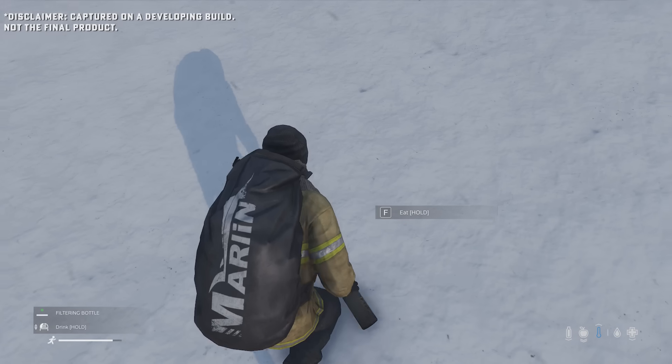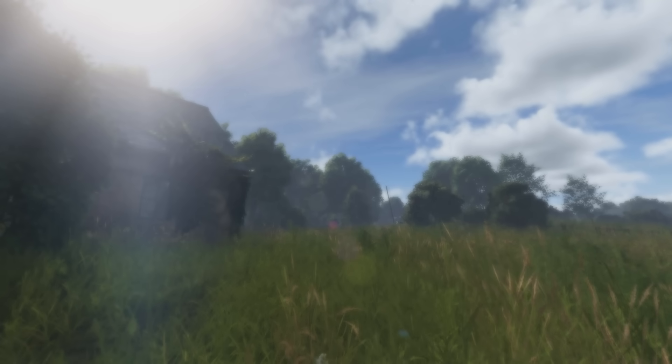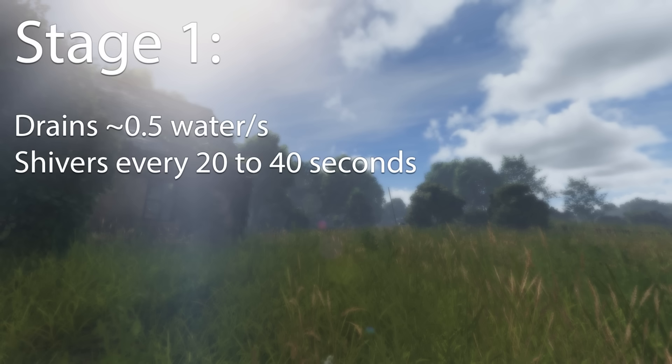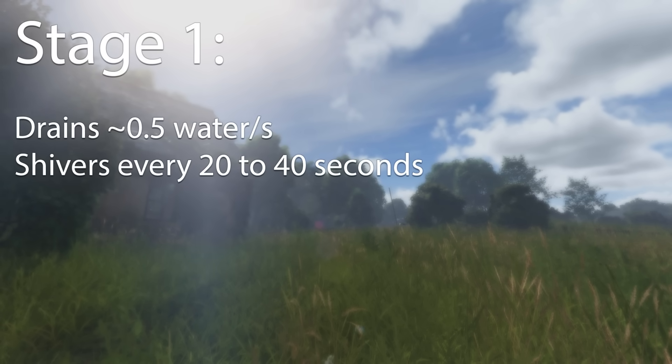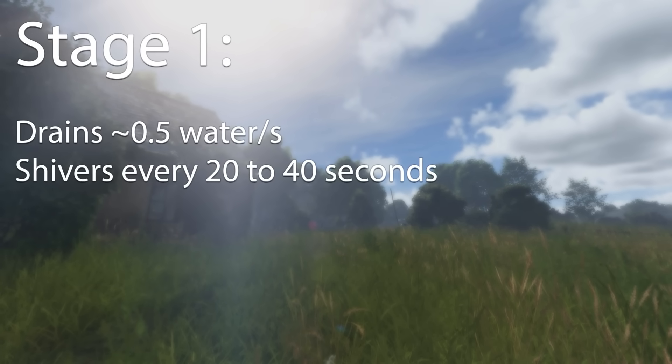Heavy metal poisoning, or HMP for short, comes in three different stages. In stage 1, which will start very quickly after consuming contaminated sources, you lose around 0.5 water per second depending on how sick you are, and you get shivers every 20 to 40 seconds — so it's not that serious in stage 1.